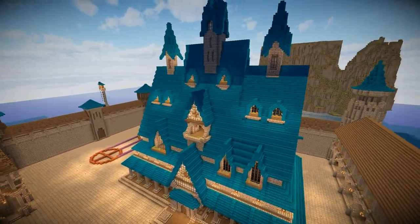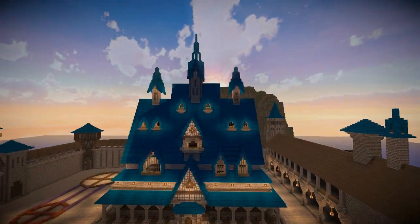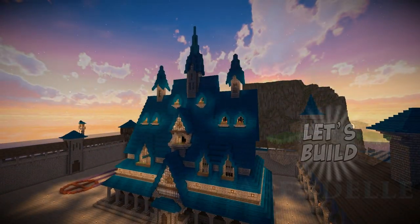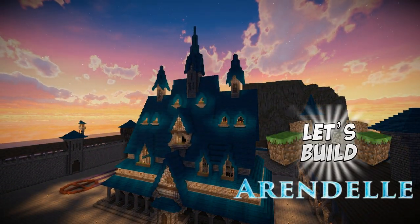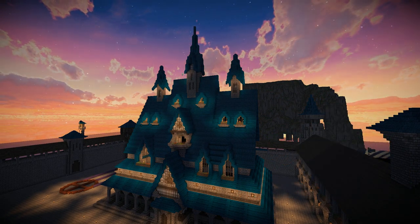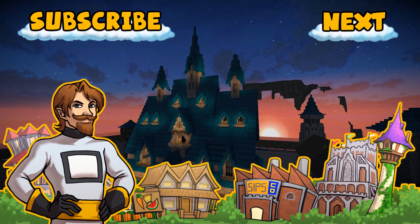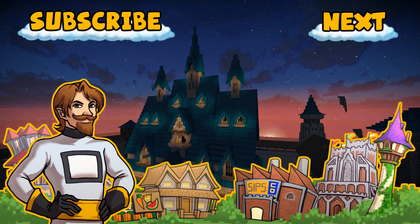Next episode we're going to try and do that. We're also going to work on the tower section because around the left of the castle there is a circular drum tower that connects to the castle itself. But we'll save that for next episode. I've been Sjin — hit like and favourite and subscribe, and I'll see you next time when we get one step closer to finishing Arendelle from Frozen. Take care.